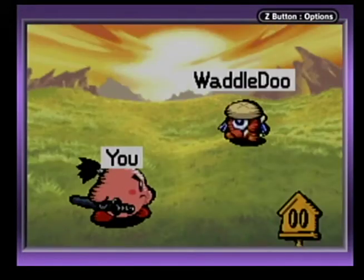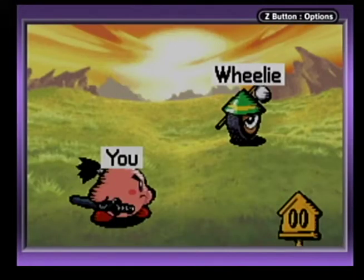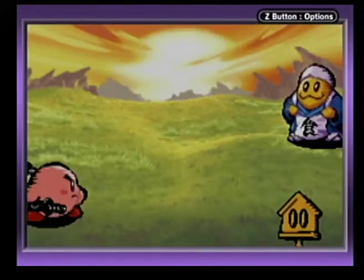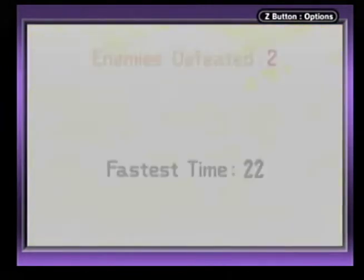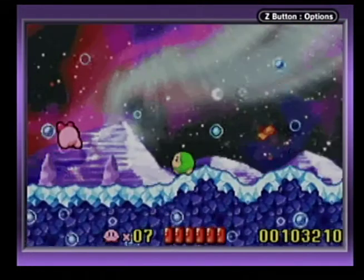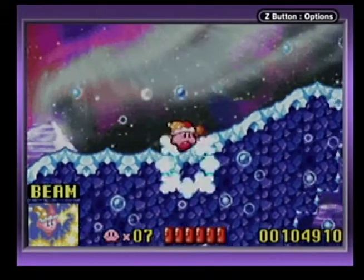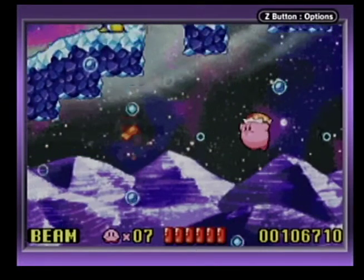Level 6 is also an ice level. Let's check out the minigame — Quick Draw. Waddle Dee, Wheelie, Chef Kawasaki. You have to press A as soon as the exclamation mark comes up. He beat me. Fastest time: 22. Enemies defeated too — it's probably like 3,000 points. That sucked. Anyway, let's go into this level. You are not going to cheap-shot me this time.